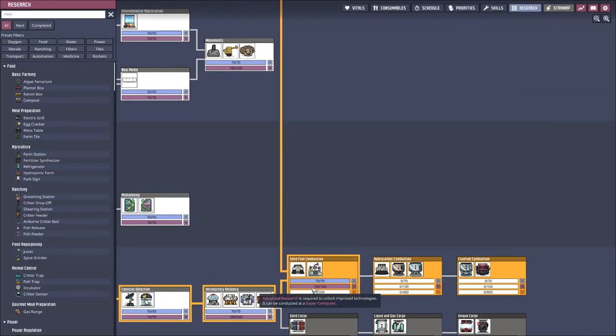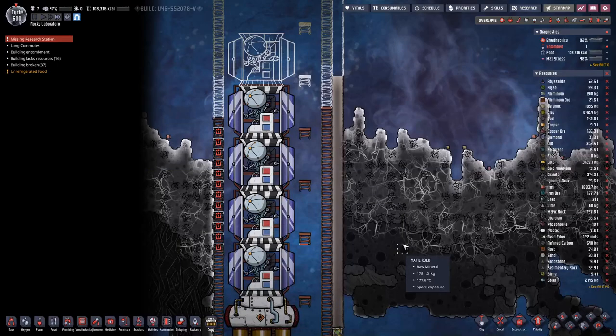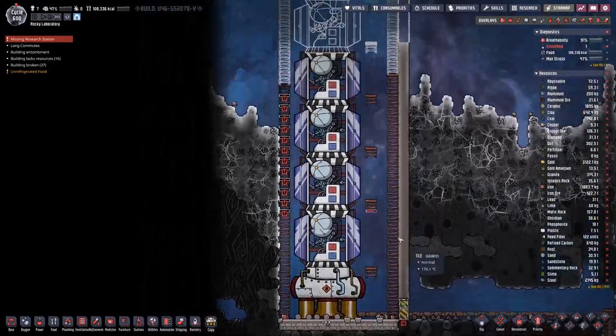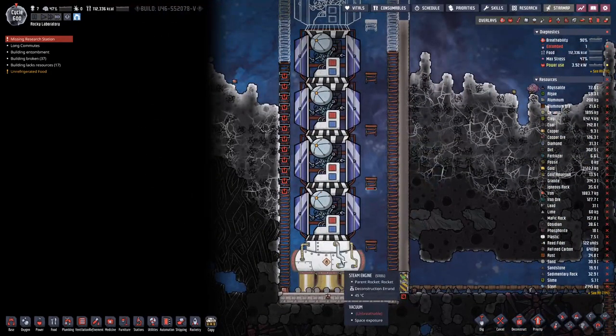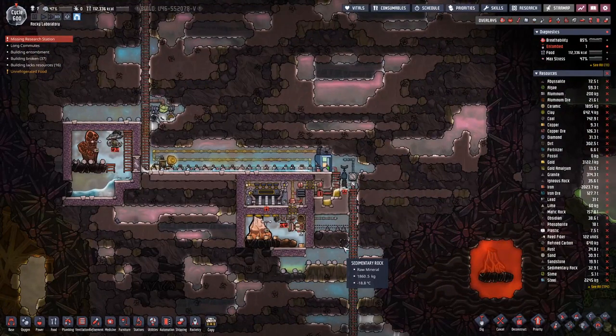The reason we have so many research modules is to get to this part of the tech tree. One research module yields 50 data points, so we need four modules for this step, and then eight for the next one. After that we can go directly to the petroleum engine with a solid oxidizer, which will be way better than a steam engine — but our duplicates have to get there first.